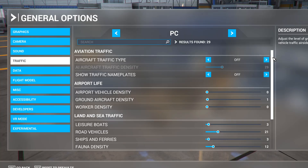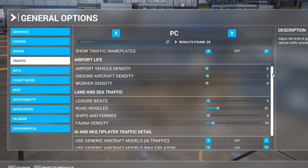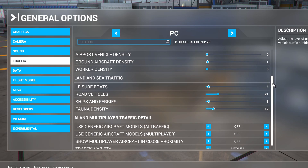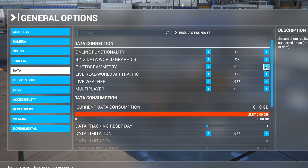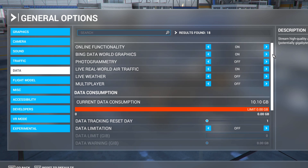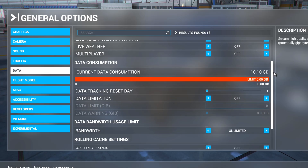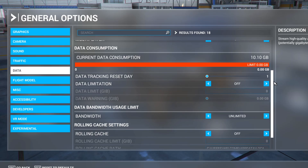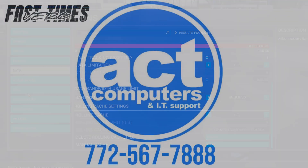For traffic type, as you can see I've got all that off. I've got some road vehicles on just to make it look a little realistic. Going to the data section, I have photogrammetry off — that'll probably remain off for the rest of my playing career. Bing data world graphics I have on; I've got to try turning it off to see if it's worth it. Cache I have off — I've tried it both ways, and cache just limits performance, so turn that off and rock with the best settings.